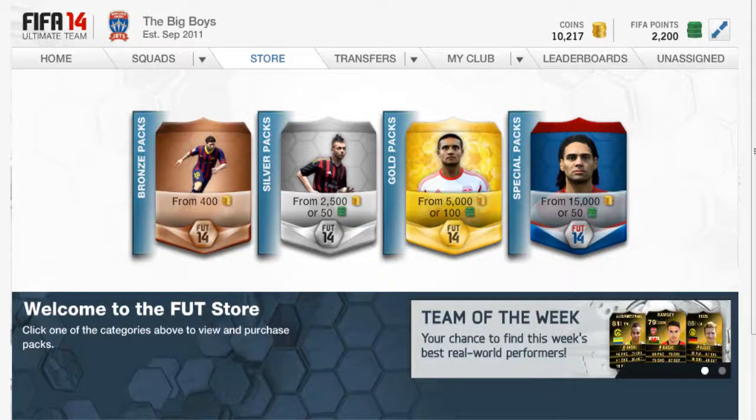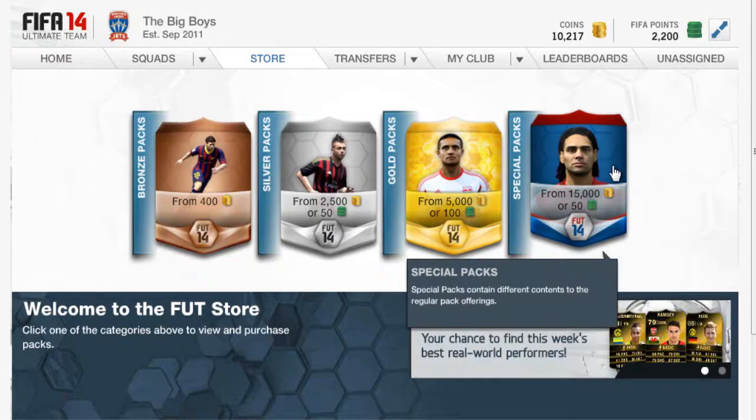Hey, what's going on guys? PipBD here and this is not a Road to City episode, but I will be opening packs with FIFA points on the FIFA 14 web app. Just in case you were wondering how to get FIFA points on the web app, you need to go on FIFA 13 and buy some FIFA points, then get on to the early access. It's going to ask you if you want to transfer your FIFA points to FIFA 14. Once you do that, you go on to the web app because it doesn't let you open packs on the early release yet since the game is not out yet.